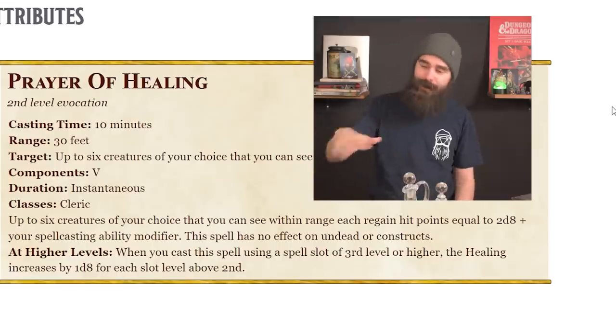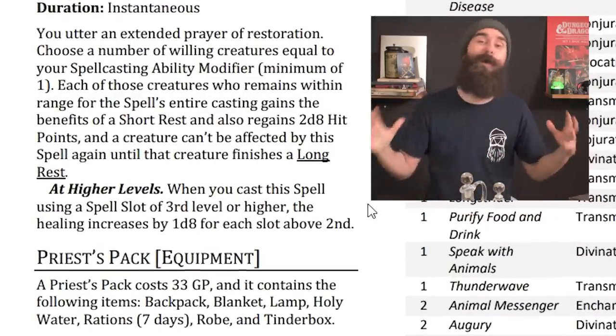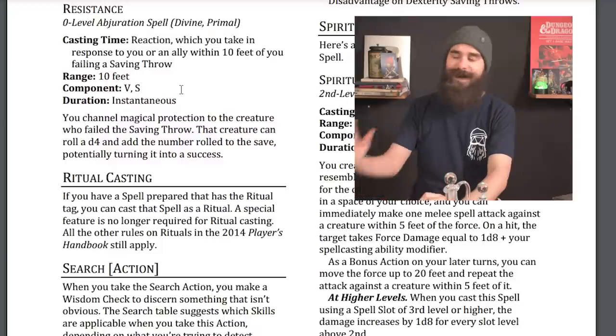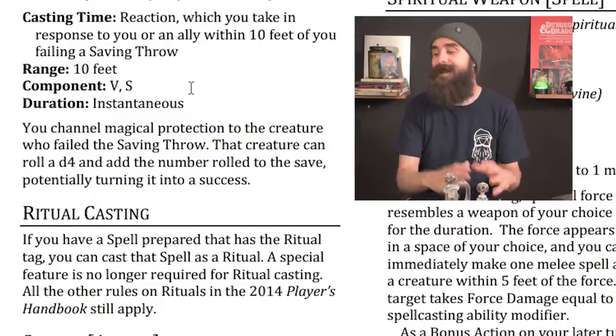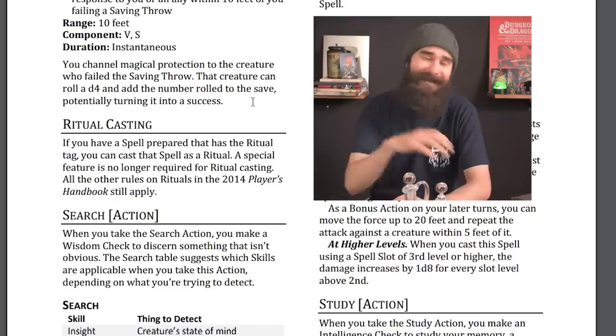Prayer of Healing is buffed. Originally it targeted up to six creatures who regained 2d8 plus your spellcasting modifier. The new version targets creatures up to your spellcasting modifier — maximum five — and they still regain 2d8 plus your modifier, but they also gain the benefits of a short rest. Celestial Warlocks are going nuts — this is fantastic for Warlocks, Monks, and anyone who gets resources back on a short rest. It's instantly gone from average to a top-tier spell. And the Resistance cantrip is now a reaction you take when you or an ally within 10 feet fails a saving throw — they roll a d4 and add it, potentially turning it into a success. That's a plus 2.5 average to every saving throw across the entire game. It might honestly be the best cantrip in the game now.